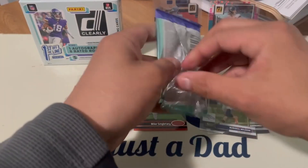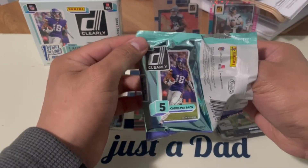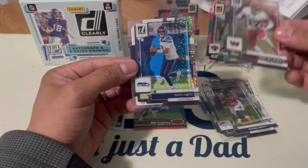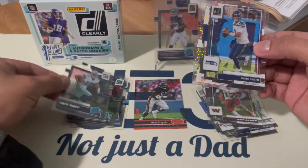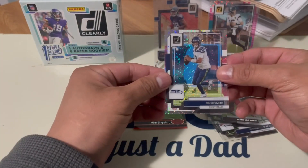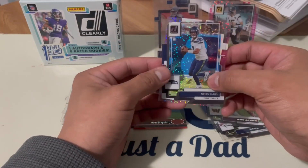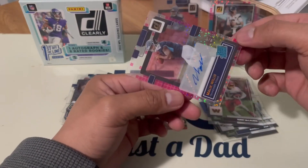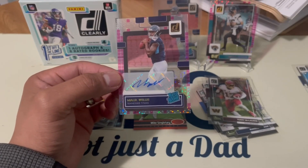Hopefully we can get a good auto here. That Trevor Lawrence card is so nice. Pack four — we have Terry, wide receiver. Then Geno Smith. Then Tobert, rated rookie. And Christian Watson, rated rookie — nice. Our auto is Malik Willis, first off the line, five out of six, from Tennessee. Not bad at all for a first-off-the-line box!